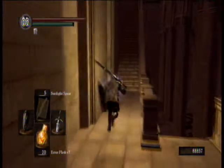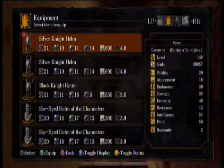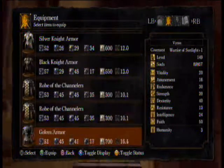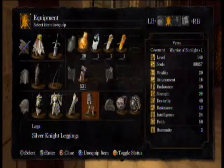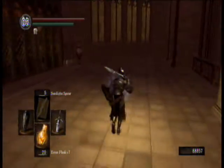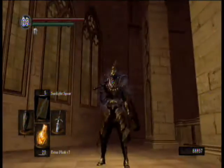For killing him, you get the Fire Keeper's Soul and the Ring of Favor and Protection, which increases your max stamina, equip load, and health by 20% — a pretty significant boost. When I played through this game the first time on this file, I equipped it right away, and unfortunately it kind of turned into a crutch, because it took up a ring slot and I wasn't upgrading my Vitality and Endurance. That's how I ended up in New Game++ with only 20 Vitality.